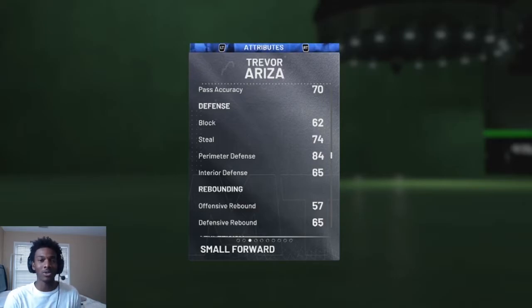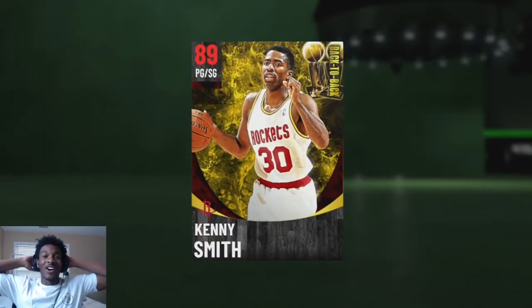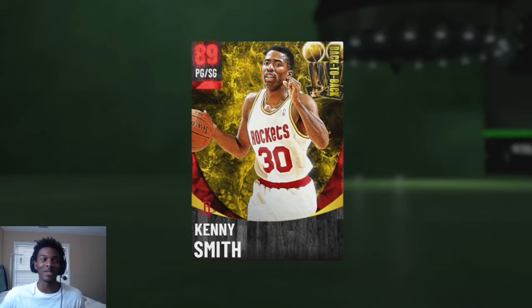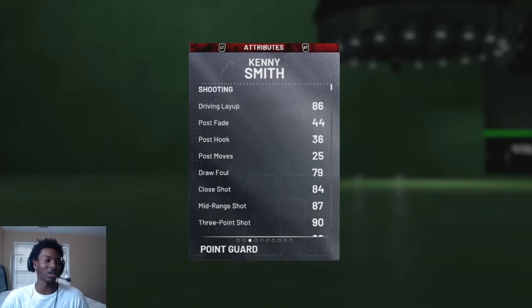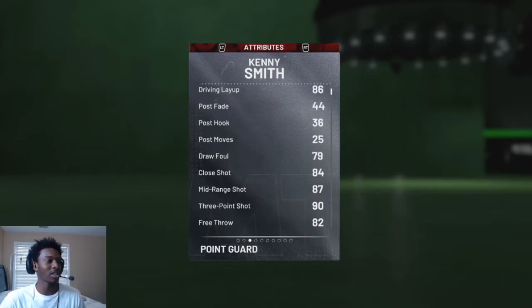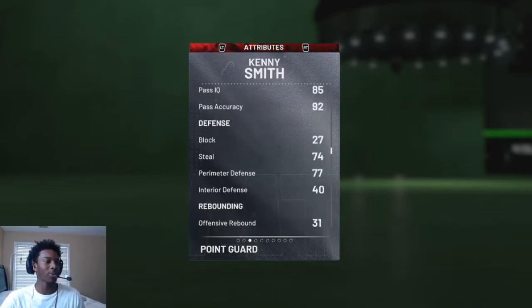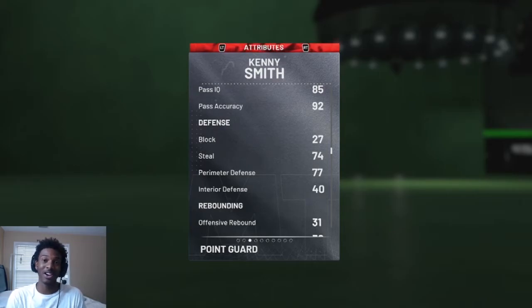Now on to the rubies. There are a lot of rubies you can pick up, but Kenny Smith might be the best one — no cap. He can shoot, he can play defense, he can do it all. He has a 93 three-point shot, 87 mid-range, an 80 driving dunk, a 77 perimeter defense, and a 74 steal. This is a pretty good card to pick up if you need defense or offense — both sides of the ball, he's got you.